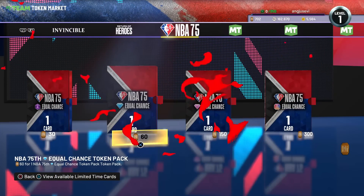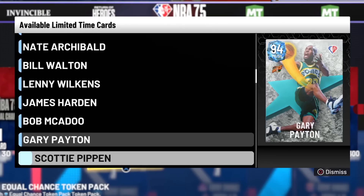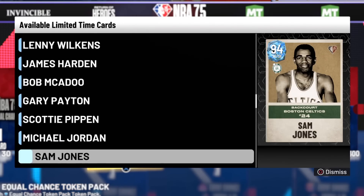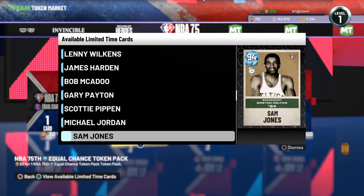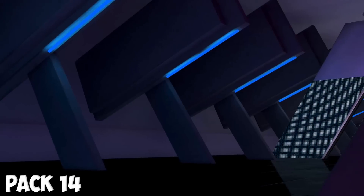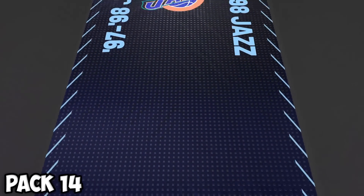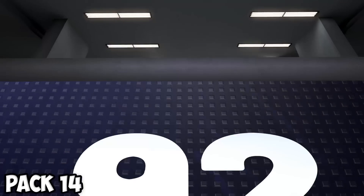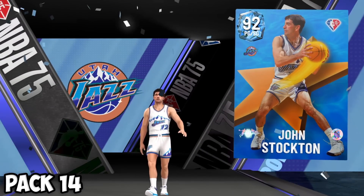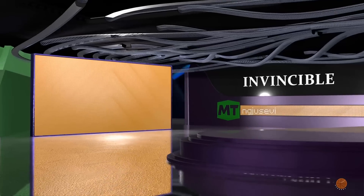Back on 2K22, opening a diamond equal chance pack. Looking to pull Scottie Pippen, Westbrook, or MJ — somebody that has a good card in 2K23. We get our guaranteed diamond — western point guard. Please be Westbrook. Utah Jazz — it's probably John Stockton. That card art is low-key fire though. Stockton has an amethyst so we'll pop him into the end of the bench.